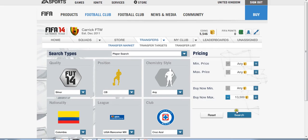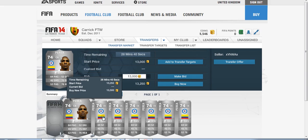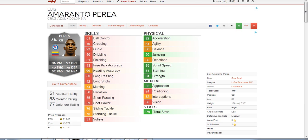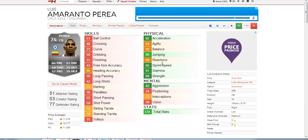Currently his lowest price on Xbox is around 12,500 to 13,000 coins. Quite an expensive player, and we can see why in his in-game stats. 84 strength is incredible — he's got the pace, the strength, and the defensive stats.